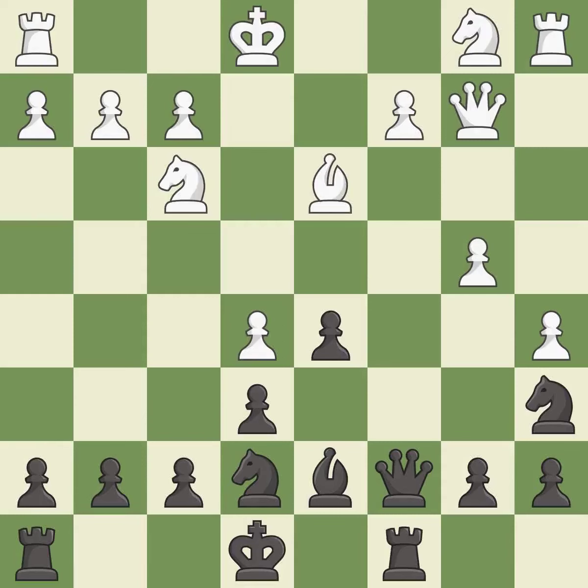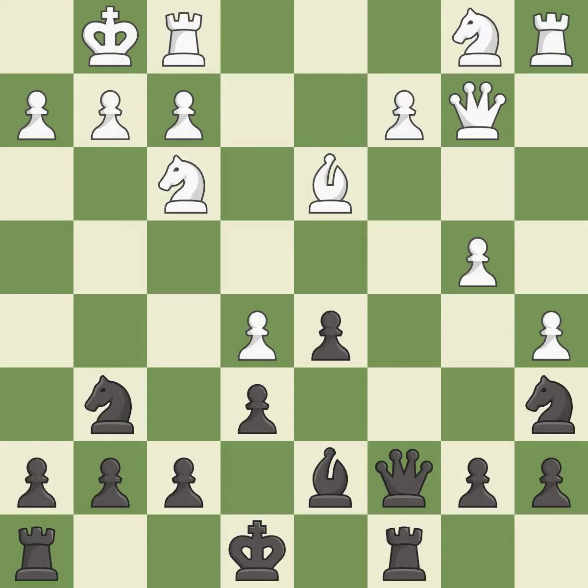This protects an under-defended pawn that is under attack. Castling gets the king to a safer square, out of the center of the board, while also developing a rook. Castling kingside tends to be safer because the king is further from the center.